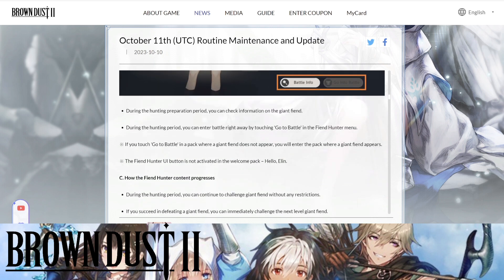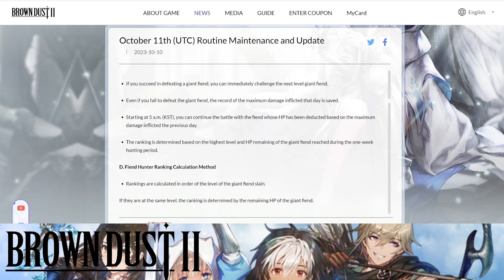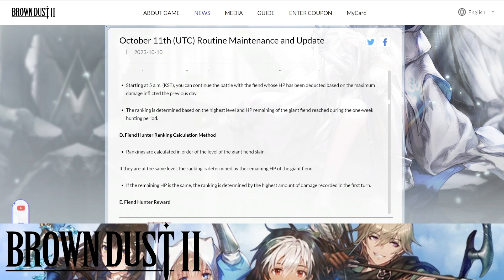During the hunting period you can check information on the giant fiend and enter battle right away by touching 'Go Into Battle.' If you touch 'Go Into Battle' in a pack where a giant fiend does not appear, you will enter the pack where a giant fiend does appear. If you succeed in defeating a giant fiend you can immediately challenge the next level. Even if you fail, the record of the maximum damage inflicted that day is saved. Starting at 5 AM KST you can continue the battle with the fiend whose HP has been deducted based on the maximum damage inflicted the previous day.